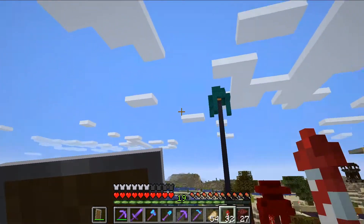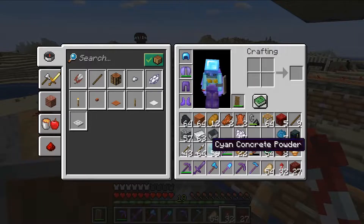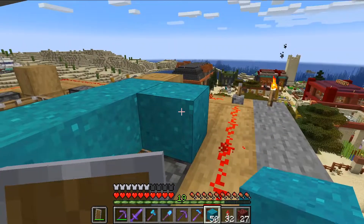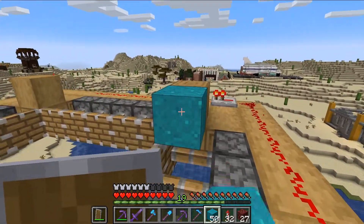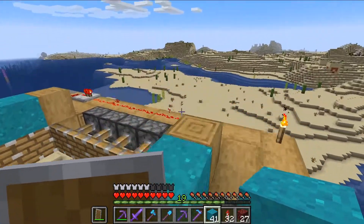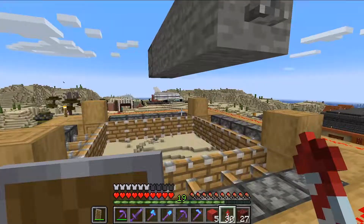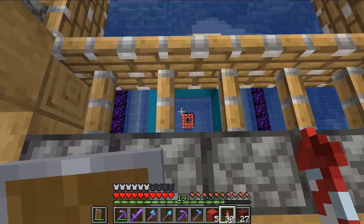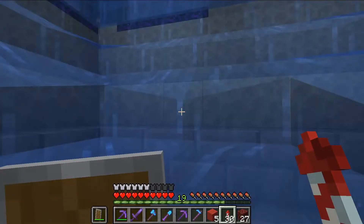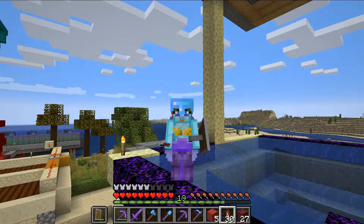I'll show you one more thing — this is my concrete farm. It's a little tedious to put concrete into the water and chop out each one, so boring. But we can put it in this whole machine. Now that it's all set in place, it falls into the water, then we release the TNT, and we have our concrete. That's it — I hope you enjoyed it, because now it's time for 1.18.